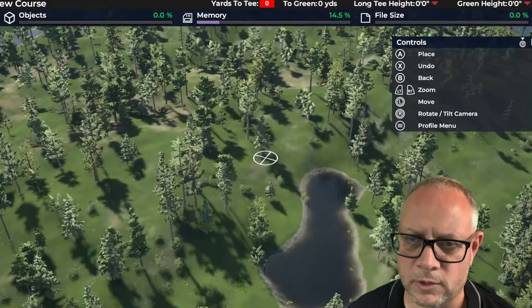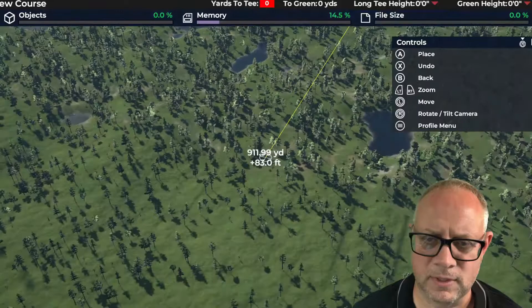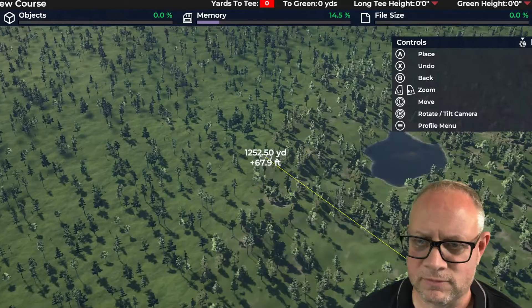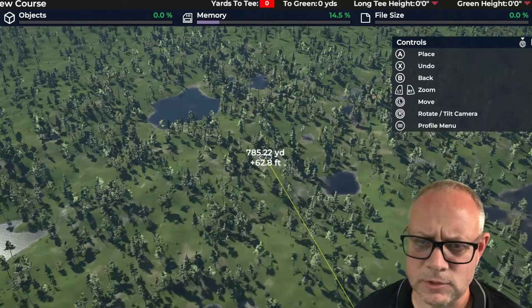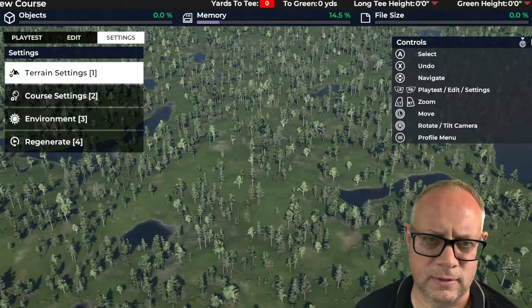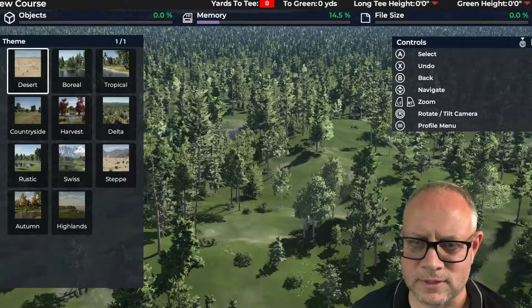I just wanted to show one more thing about themes before moving on to discussing the land. I'm going to spin this around north to south and then go back to themes to show how the different themes look with vegetation and hills both at 100. So this is boreal. Desert is pretty clear-cut — lots of sand, undulations where it's steep, a few rocky outcroppings. Tropical has lots of palm trees and lush green color. The background color for areas you won't have maintained turf is pretty critical — keep that in mind as you choose your theme.